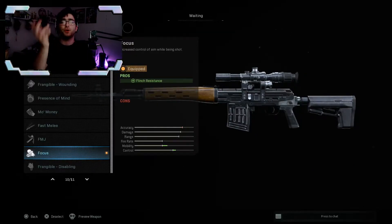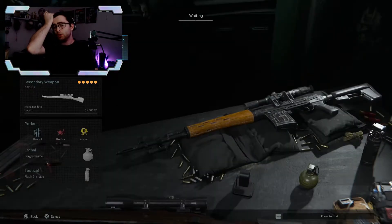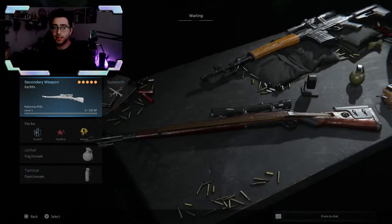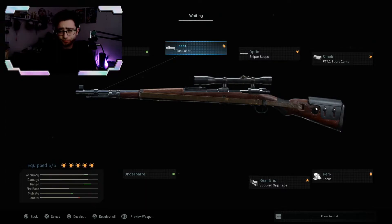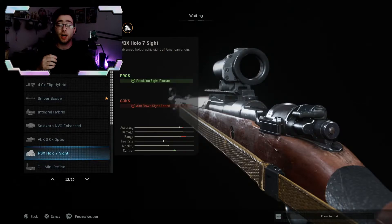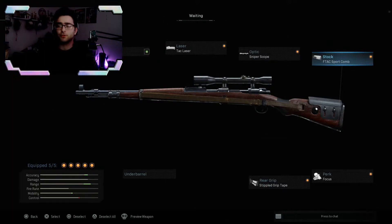Pretty much all the attachments focus on aim-down-sight speed because a lot of these snipers are really slow without them. Use Focus perk on the Dragunov as well. You can use different ammunition but I'd recommend trying it out first — the Dragunov with 20 bullets is crazy. For the Kar98k, go ahead and get a laser sight and I also recommend getting some type of sniper scope since it doesn't come with one at stock.